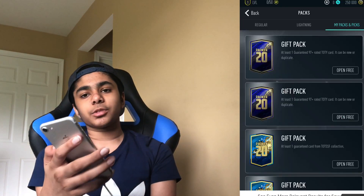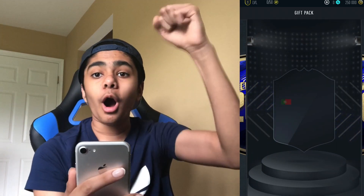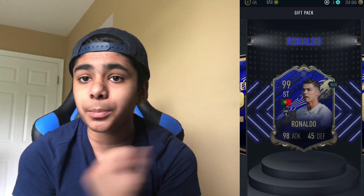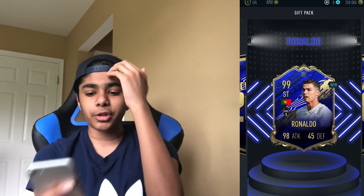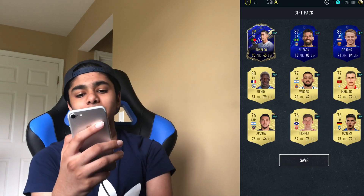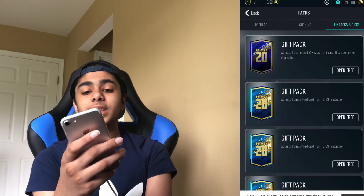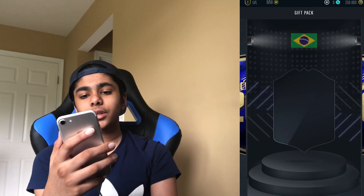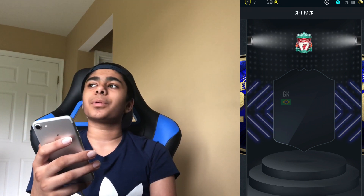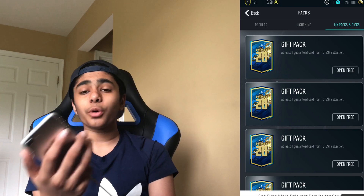We've got two team of the year packs so let's get into this one. Portuguese! Oh my god - on my account we keep getting De Bruyne, Kanté, Mbappé, but we didn't get any of those. We've got 99 rated Cristiano Ronaldo! Oh yes there we go! And we've got two more team of the year players in the pack - Alice and Dion both have team of the year. Second pack - Brazil, Alisson. That's probably the worst 97 rated team of the year but we still got Ronaldo so we can't complain.